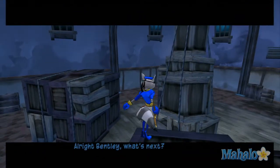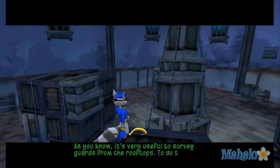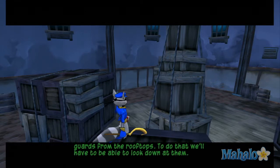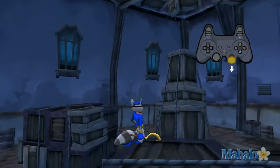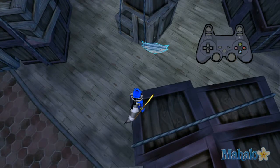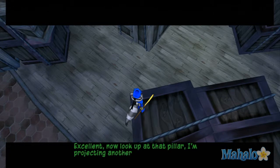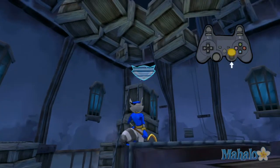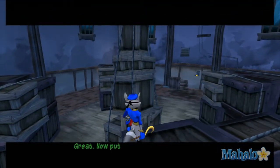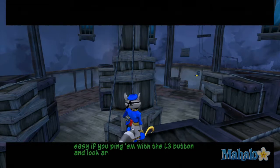All right, Bentley — what's next? As you know, it's very useful to survey guards from the rooftops. To do that, we'll have to be able to look down at them. Let me guess — use the right analog stick? Try to find the marker being projected down there. Now look up at that pillar, I'm projecting another marker. Now put all these skills to use and get to the remaining waypoints. Should be easy if you ping them with the L3 button and look around.